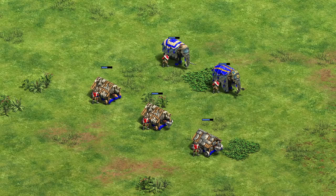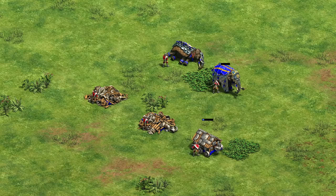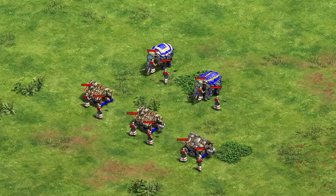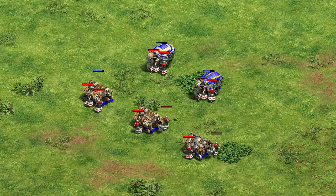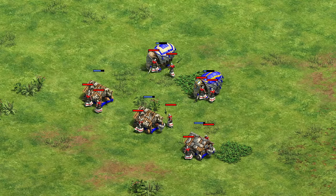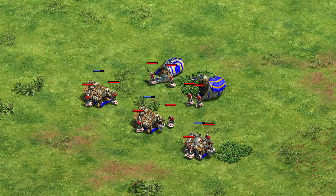Now let's see how they do against a few different types of units, starting with melee. Against champions, they perform almost the exact same — like battering rams, armored elephants take a bit of extra damage from having negative melee armor, but the HP is close enough that you can expect basically the same resilience. They do take some bonus damage from halberdiers, though it seems to be about half of what elephants usually take, so that's definitely worth knowing.